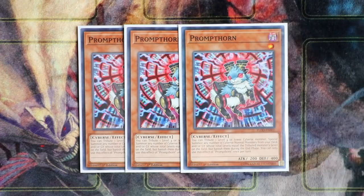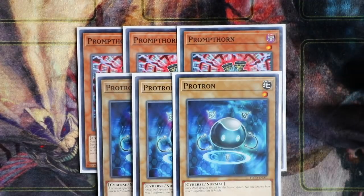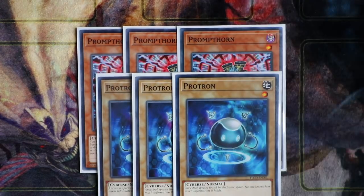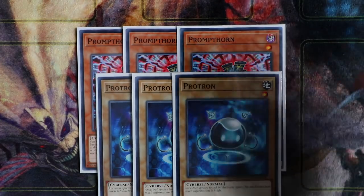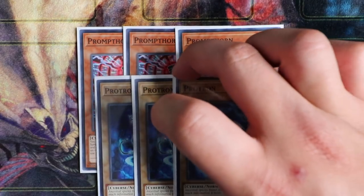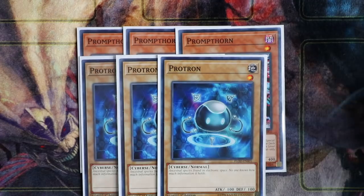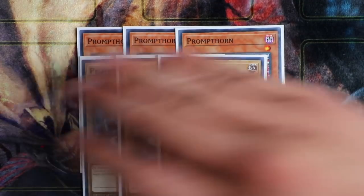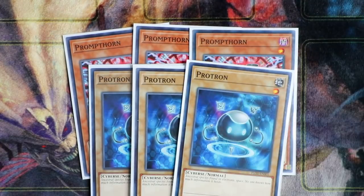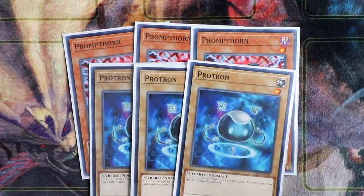To accompany Prompt Thorn, you obviously want to play triple Protron. This card works really well with Prompt Thorn because you're playing a lot of Level 3s in the deck. If you tribute a Level 3 monster you control, you can special summon three Protrons directly from the deck, letting you proceed into combo plays by making link monsters. With the release of Transcode Talker, this combo is really amazing for putting big Cybers monsters on the board. Triple Prompt Thorn and triple Protron are definite must-offs in the deck.